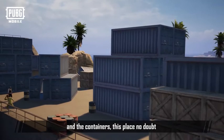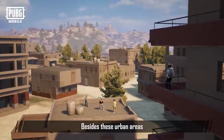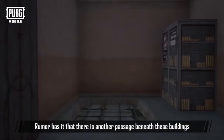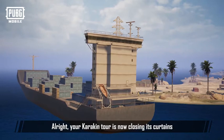Besides these urban areas, Karakin also houses many small buildings. Rumor has it that there's another passage beneath these buildings, as well as a huge space beneath Karakin — well, it's up to you whether to believe them or not. Alright, your Karakin tour is now closing its curtains. Looking forward to seeing you next time.